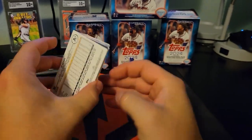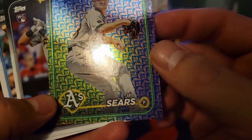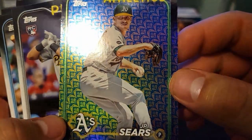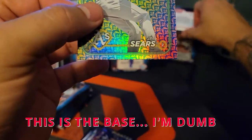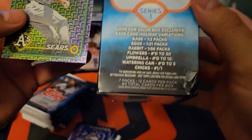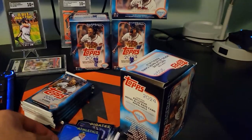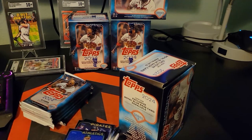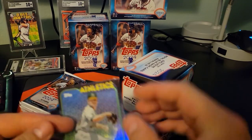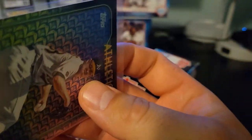We got a backwards card right away — JP Sears, oh right off the bat! Is that the flowers variation? It's numbered to 50 — that's pretty sick out of the very first pack. Honestly I didn't actually think we were gonna hit much out of here, but hitting a short print first pack is great. This box doesn't have much room for upward movement now!